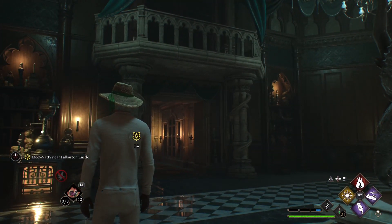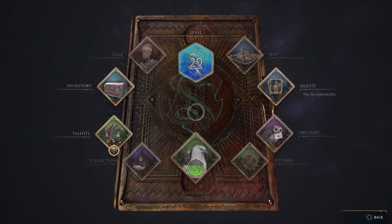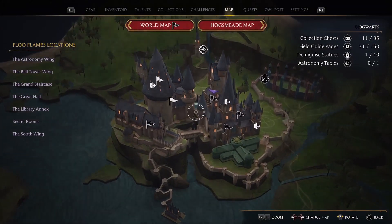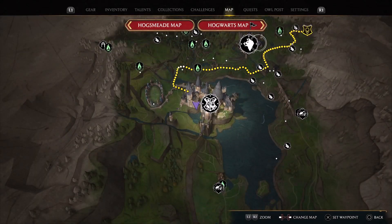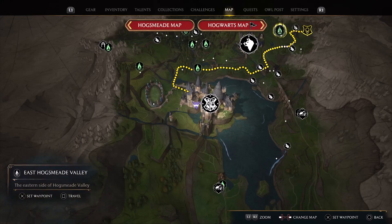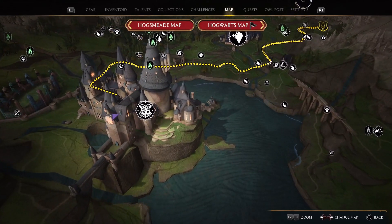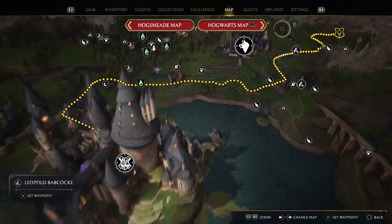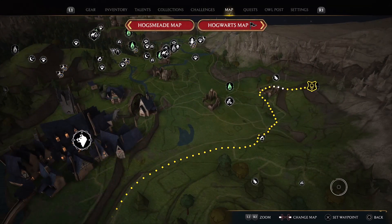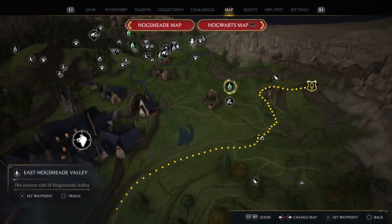Alright, so we're going to meet Natty near Fall Barton Castle. Let's go ahead to the map here and get out to the world. Way up here — a couple Merlin things around there. We'll have to knock those out while we're in the area. There's a Treasure Vault too. Let's head on over and get things moving.